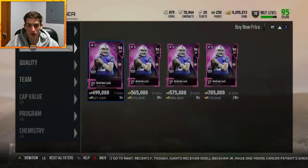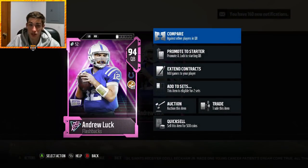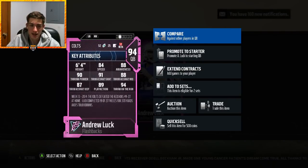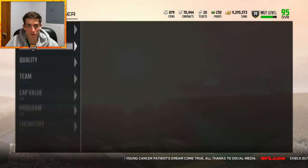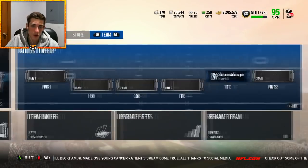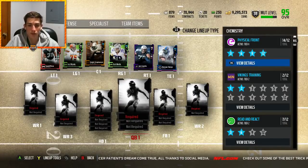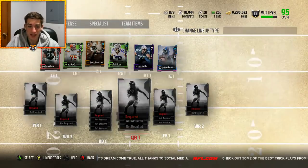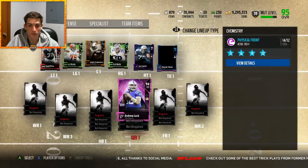At quarterback I'm going to try out this new Andrew Luck — 527k, certainly not cheap for a 94 overall, but it is arguably the most important position on the field. He's got Toughness times two so it doesn't really fit my scheme, but I want to give him a shot. 84 speed, 90 throw power, 91 short, 88 mid, 87 deep, 94 throw on the run. We're going to give him a test drive, see what he can do, see if he fits the team. Otherwise there aren't many other quarterbacks I really like — maybe Aaron Rodgers, maybe Randall Cunningham. We're going to plug in Andrew Luck at quarterback.